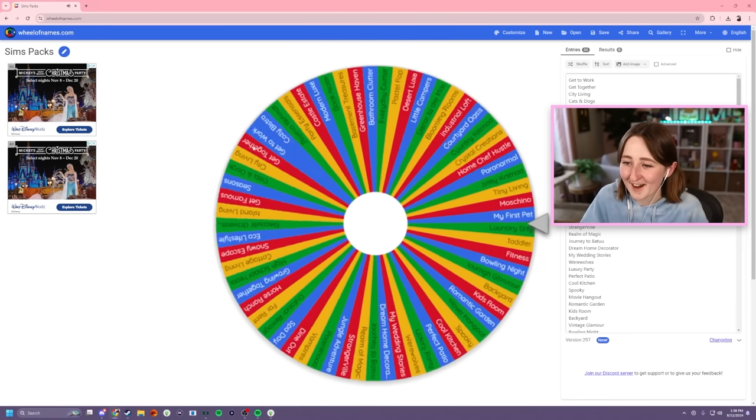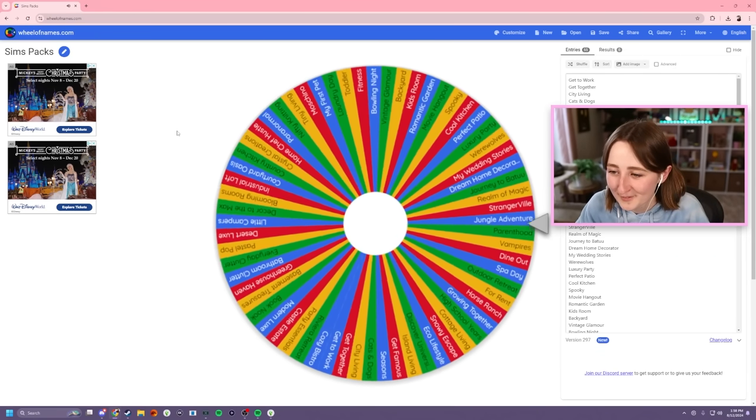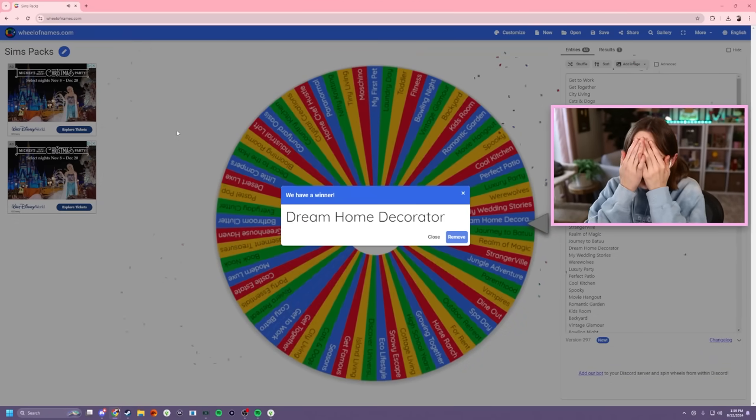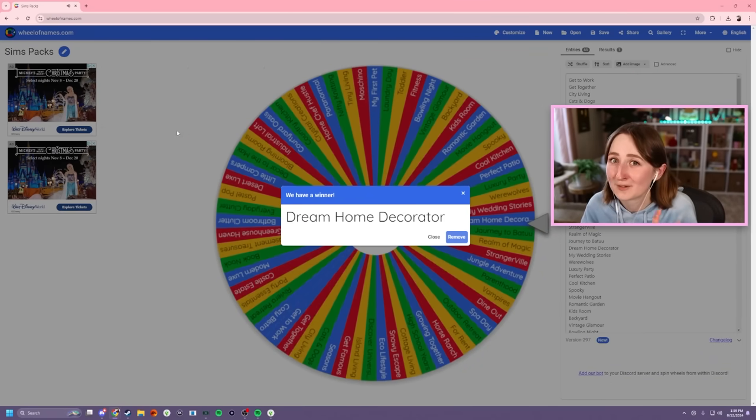I'm gonna spin this now and we'll see what the wheel gives us. So today, our build will be focused exclusively on... There's no way. Oh my God. It was almost Journey To-a-Doo! That's like the number two worst option that we could've gotten. Dream Home Decorator is a huge pack — that is maybe best case scenario for this challenge. It's got kitchen stuff, it's got bed stuff, this is like the best thing that we could've spun maybe. I'm not mad about that.